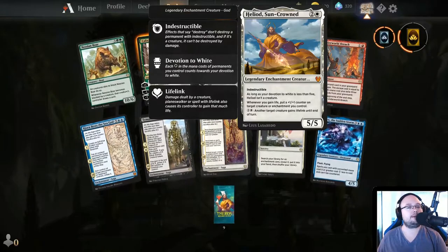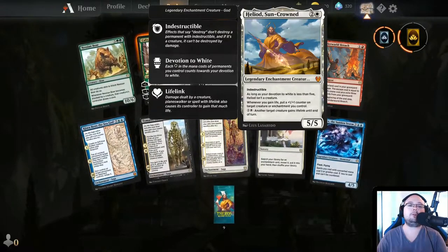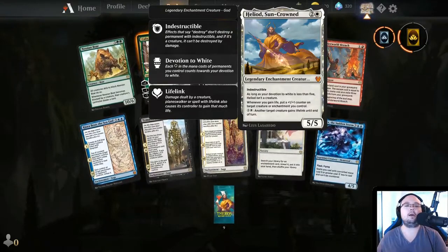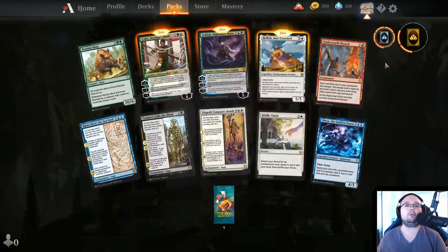Heliod, Sun-Crowned — 3 mana, 5/5, Indestructible. As long as your devotion to white is less than 5, Heliod isn't a creature. Whenever you gain life, put a 1/1 counter on target creature or enchantment you control. For 2 mana, another target creature gains Lifelink until end of turn. Really cool, I like it.